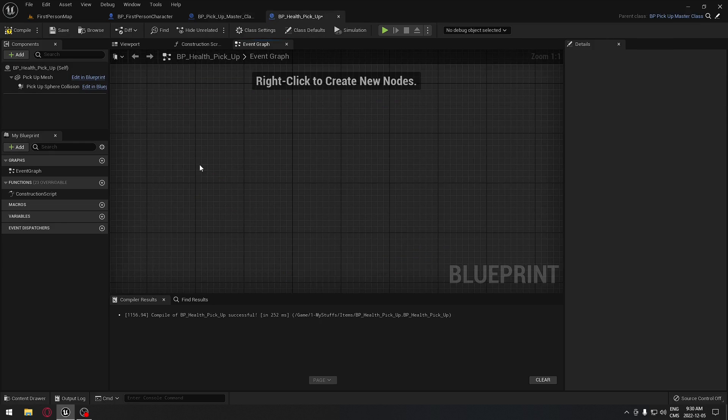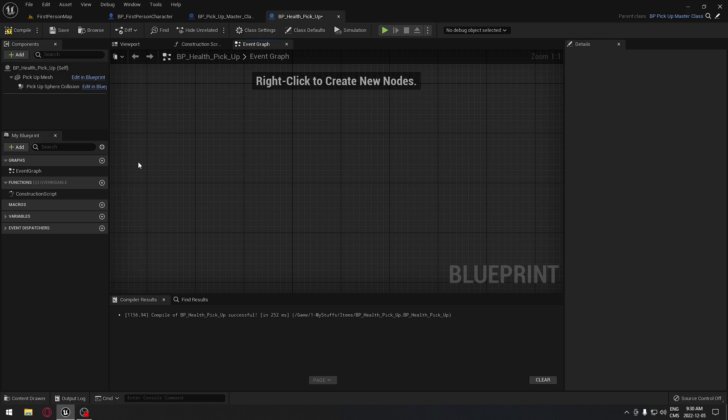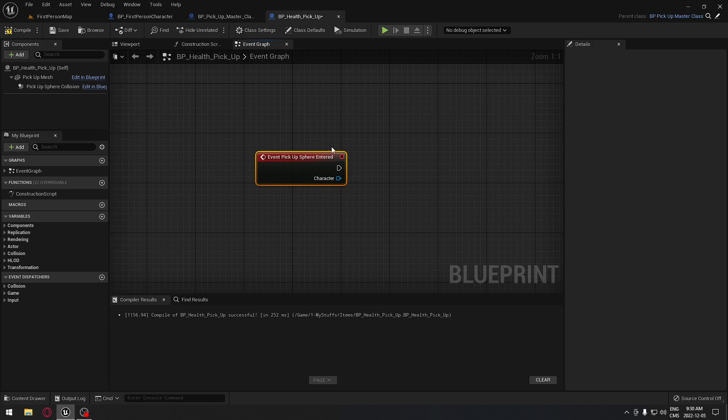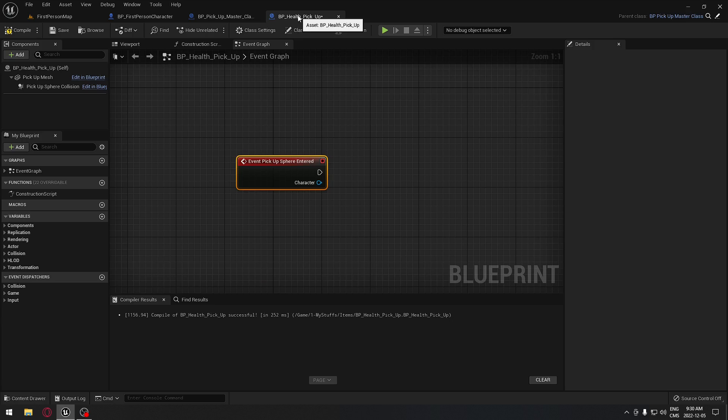We're gonna be able to call our pickup sphere entered event from the master. First we're gonna click here and make sure we can see all the variables from our master pickup - by clicking this we have access to everything the master pickup class has. If we search for 'event pickup entered' it should appear in red. It's really important that we use this one.